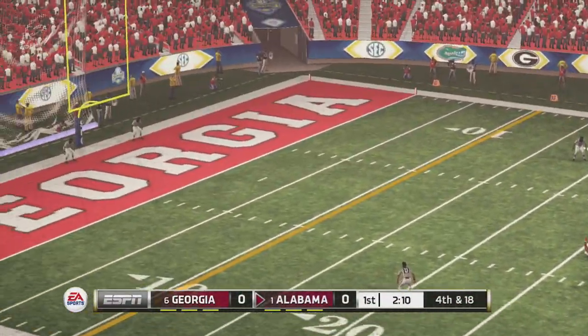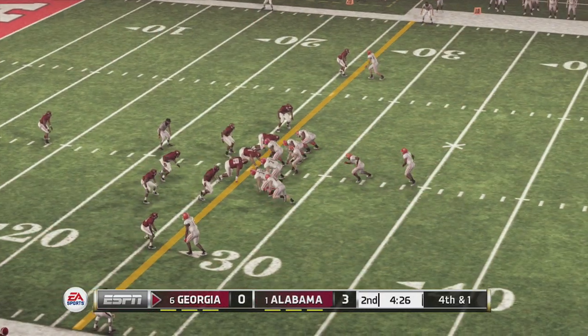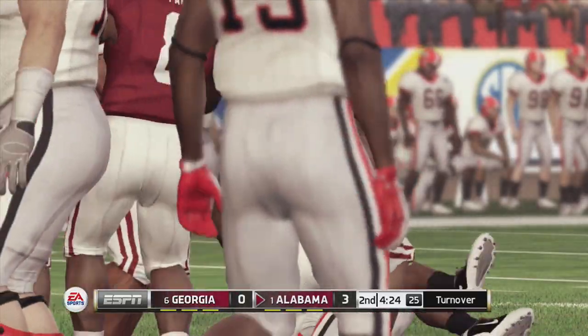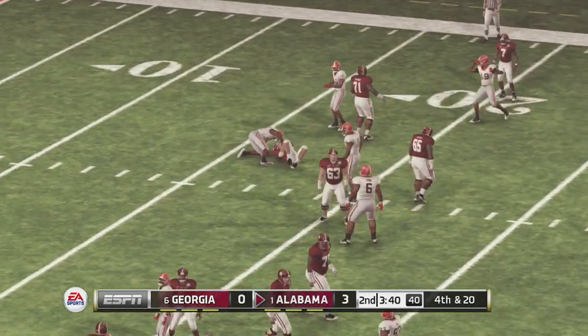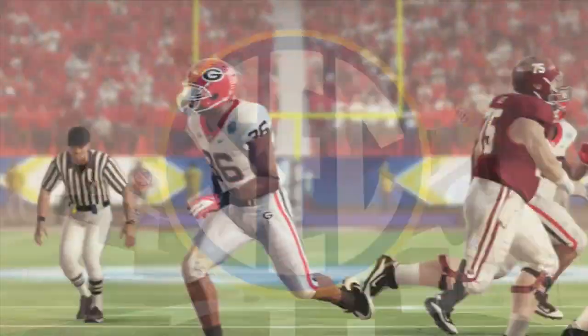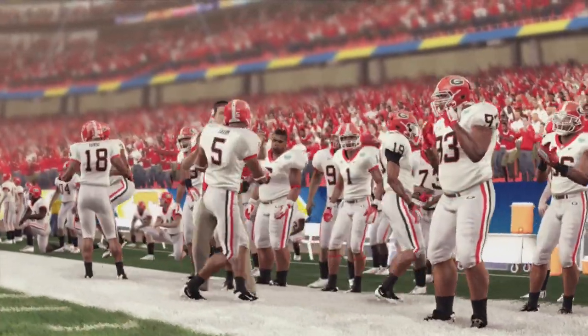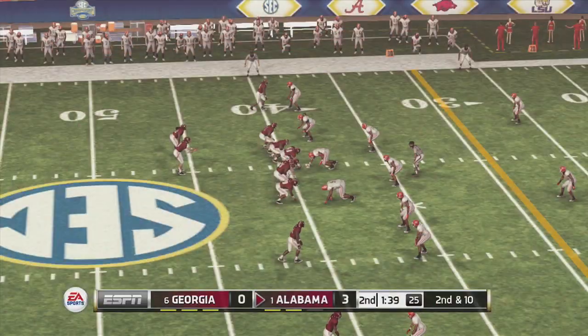This is computer versus computer — I'm not playing either side, as you can see by the spectator cam. Alabama scores first with a field goal, 3-0. Then Alabama's defense absolutely stuffs Georgia on the run — it's a turnover on fourth down. Third and 14 for Alabama, and it's a big-time sack for Georgia, getting in there and disrupting McCarron. A nice blitz right there by the Bulldogs.